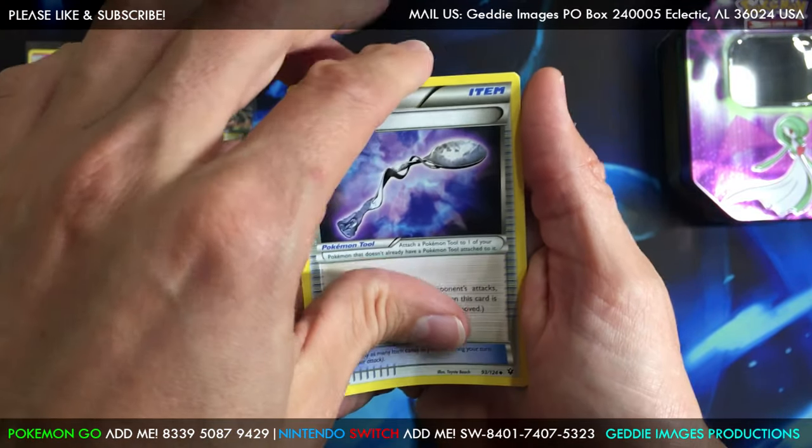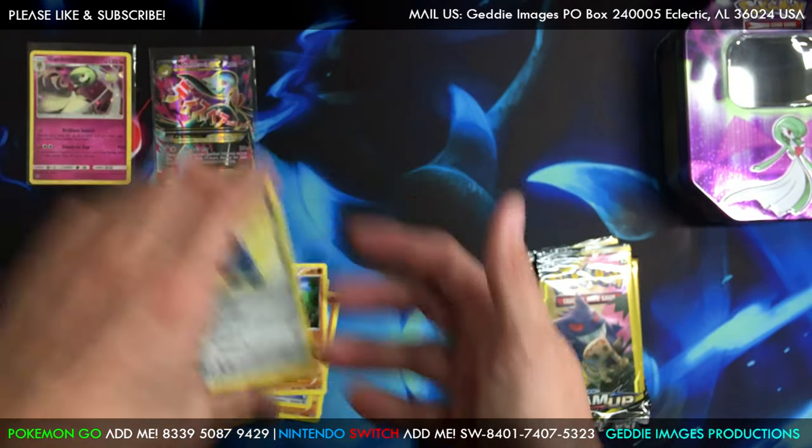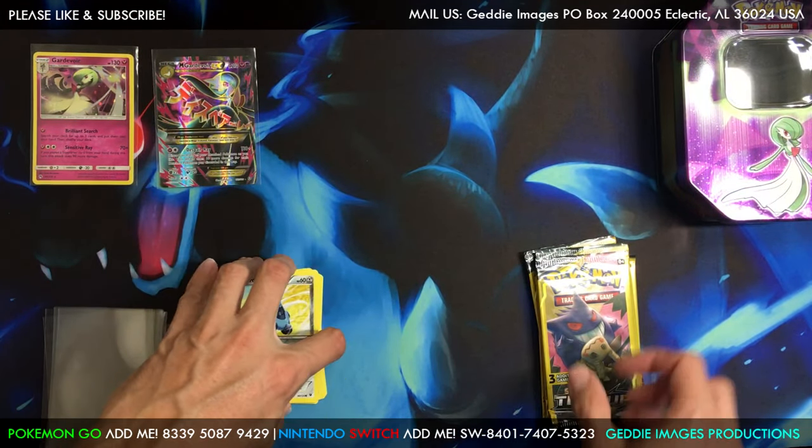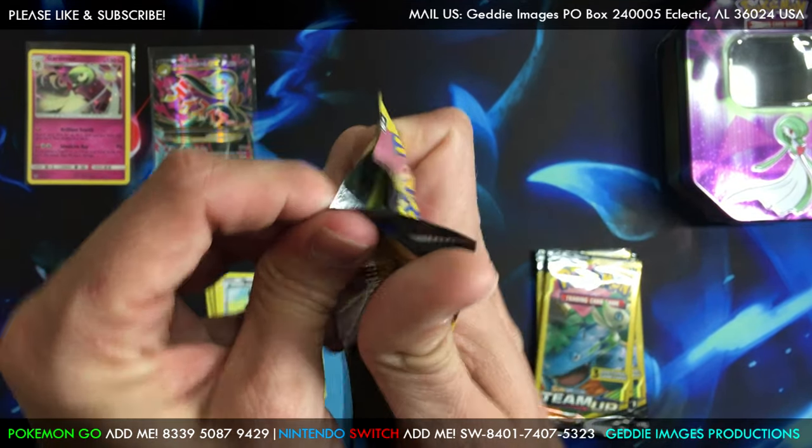Got a Bent Spoon, a Ralts, and also got a Bronzor. All right, we're getting more modern packs — we've got Team Up with Gengar and Miku.